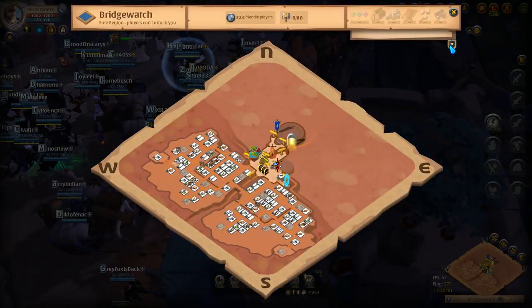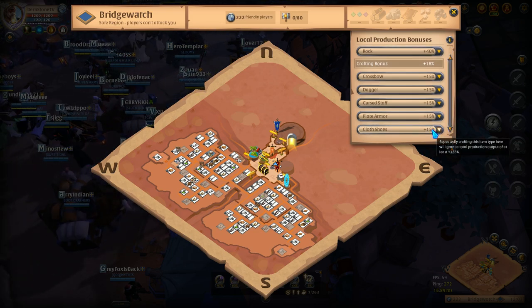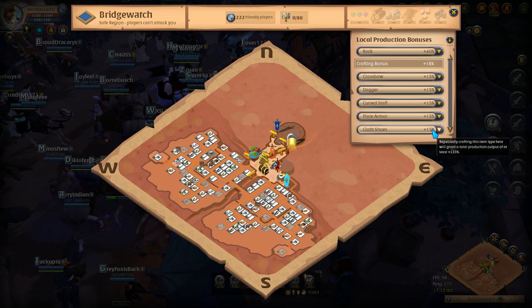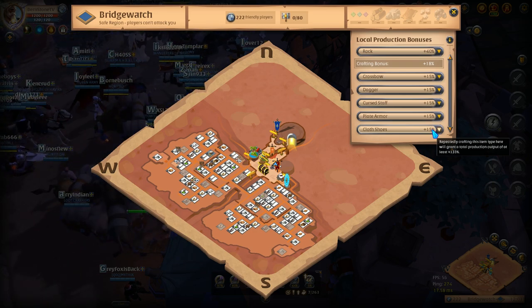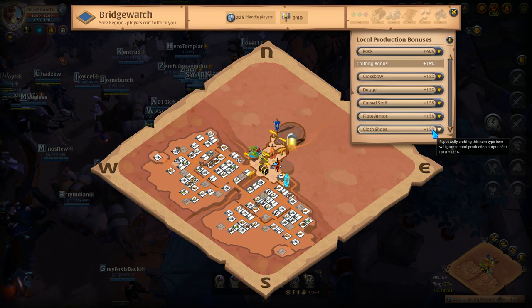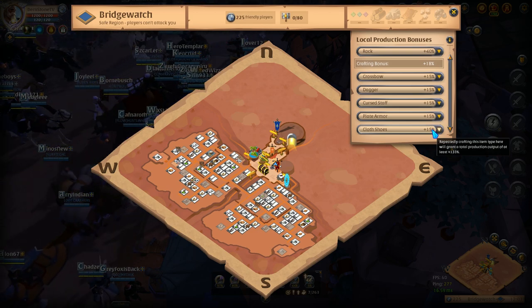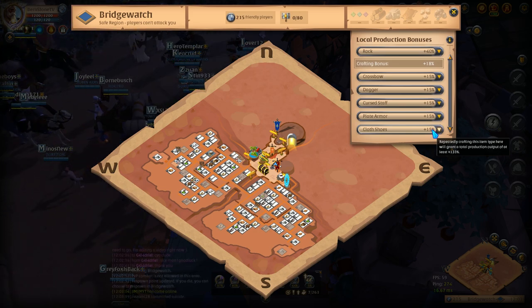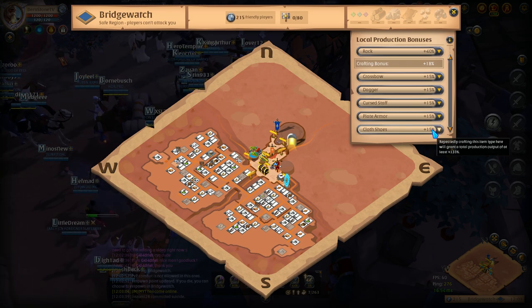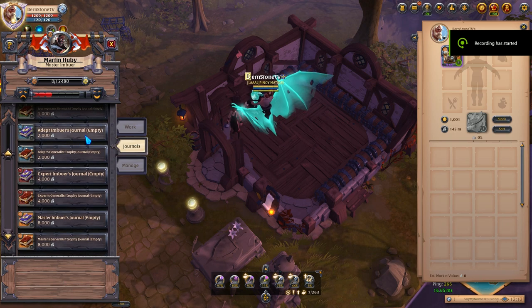Once my buy orders were completed I transported everything to Bridge Watch to craft them all into cloth sandals. I chose Bridge Watch because this is where I can craft cloth sandals with the highest return rate. You can check the return rates in each city by opening the minimap and clicking the drop-down arrow in the top right corner of the screen. Before going to the Mage's Tower I stopped by the marketplace to buy a couple of potato salads to increase my crafting quality and decrease my crafting time.